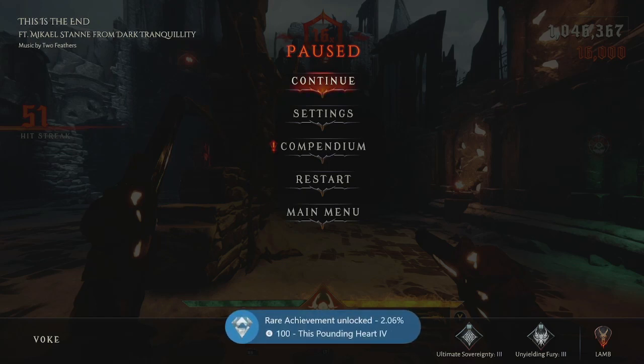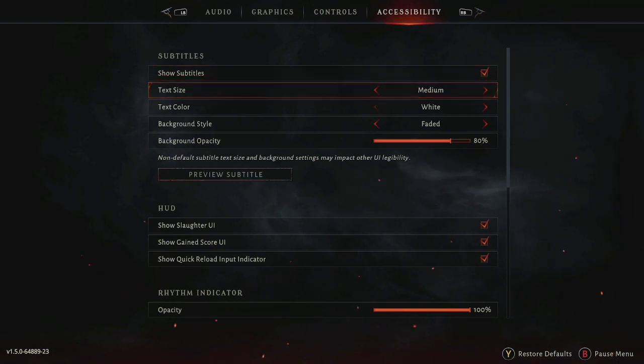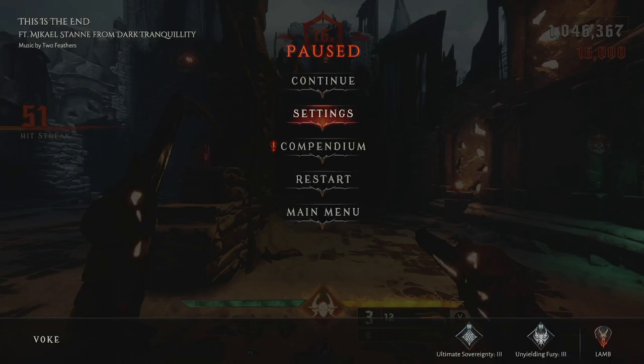Today I'm showing you the very easy cheese that you can do to get the hit streak 10, 20, 35, and 50 combo. All you want to do is go to accessibility and then all the way at the bottom there is an 'always on beat' option. This omits your score from the leaderboards but it still works for the achievement.